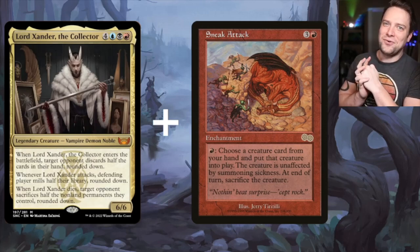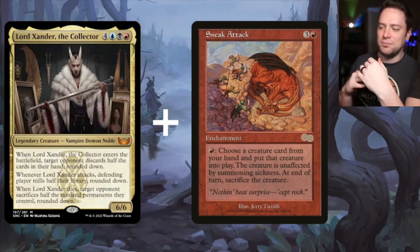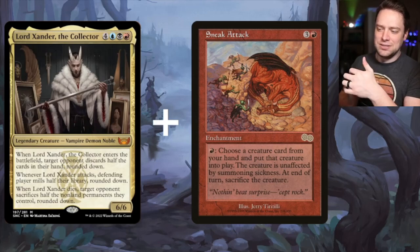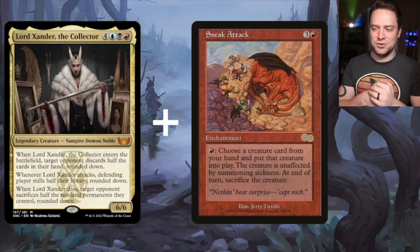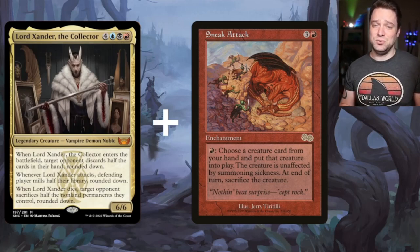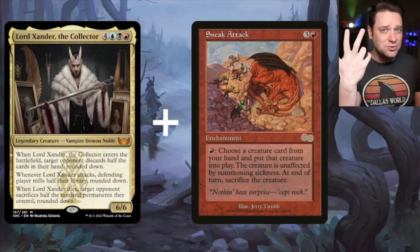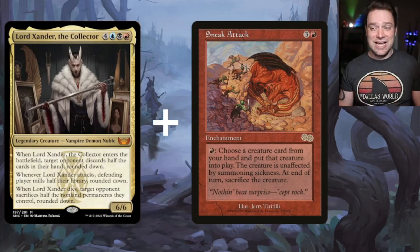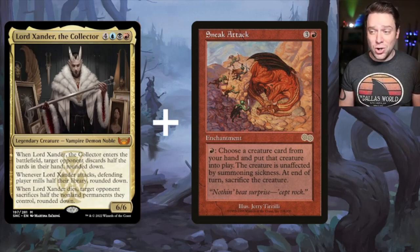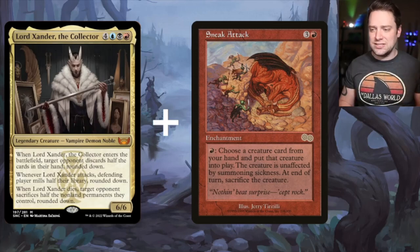Sneak Attack says for red and 3 generic, it's an enchantment: you can pay 1 red, choose a creature card from your hand, and put that card into play. The creature is unaffected by summoning sickness. At end of turn, sacrifice this creature. So if we have some way of getting Lord Xander in our hand — maybe he's not even our commander, he's in the 99 — Sneak Attacking him into play means we get the enter the battlefield trigger, the attack trigger, and the death trigger if they don't have answers. So unbelievably powerful.